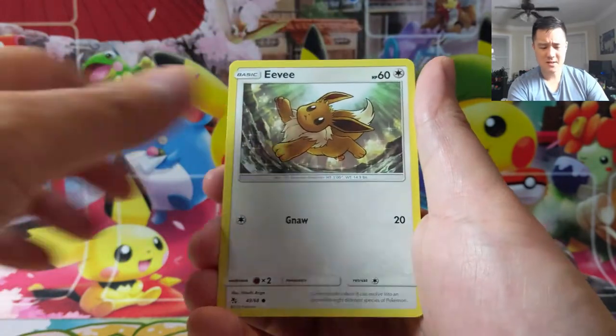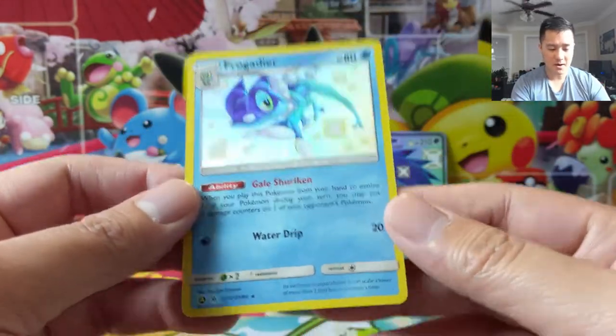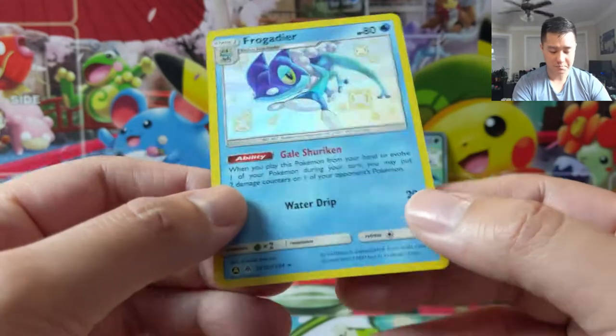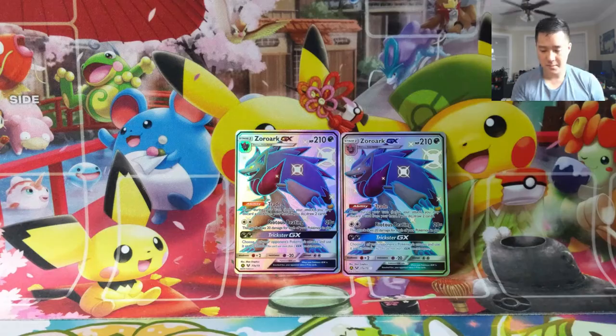Attack All-Stars, I believe, is going to be in March, and I guess we'll see. Frogadier! I feel like people are excited about that for the new golden cards, but I highly doubt it'll be as popular as this one. Frogadier — pretty good card, not bad.